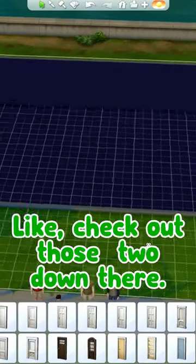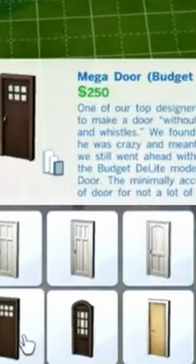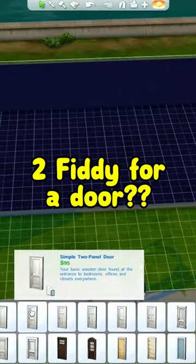At least get a wooden one. Check out those two down — like actual wood. Like one of these? Yeah. Too fifty. Too fifty for a door?